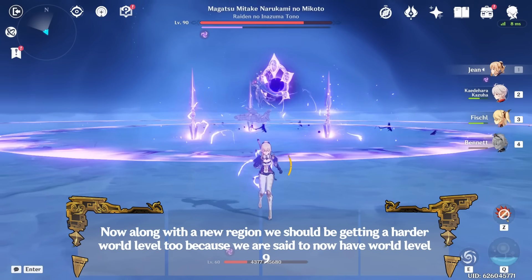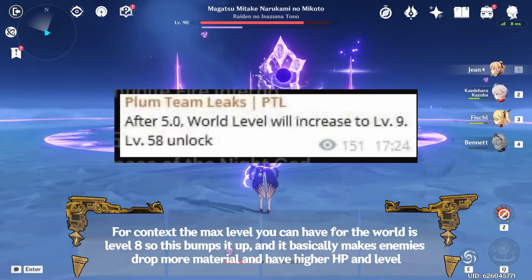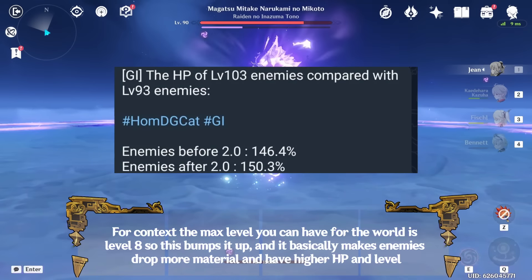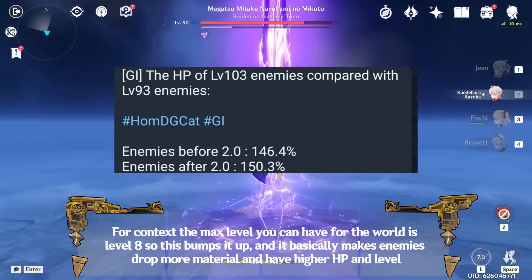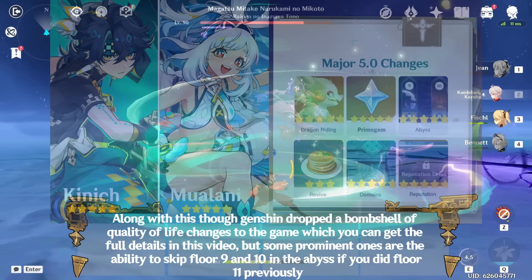Along with the new region, we should be getting a harder world level because we are said to now have World Level 9. For context, the current max is level 8, so this bumps it up and basically makes enemies drop more materials and have higher HP and level. Genshin also dropped a bombshell of quality of life changes, with some prominent ones being the ability to skip floors 9 and 10 in the abyss if you previously cleared floor 11.